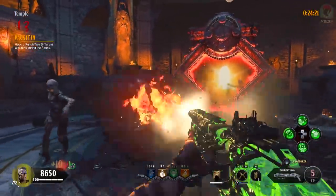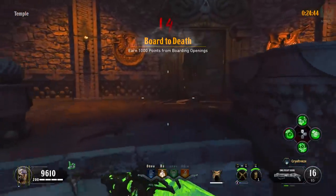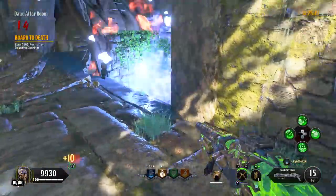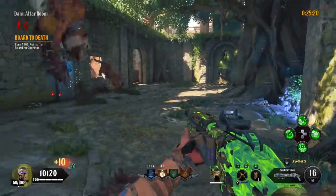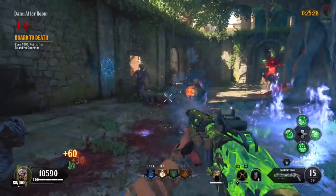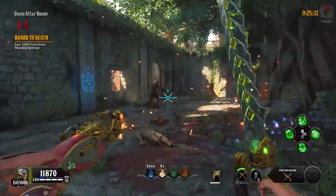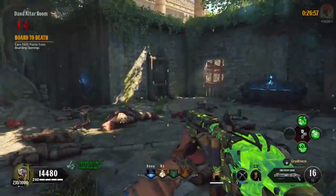End the round down underground as round 14 is Bored to Death, which is to earn a thousand points from boarding openings. Slowly make your way from the bottom area up to the Danu Altar Room, throw Wraith Fire at the stairs, and rebuild the window — you should have quite a few zombies making their way through. Have your back to the window and continuously throw Wraith Fire at the staircase while shooting zombies coming towards you. Don't use your special weapon during this round as it will kill all the zombies behind you in that window.